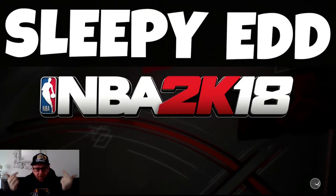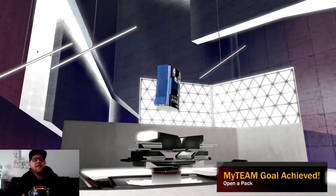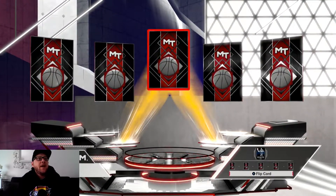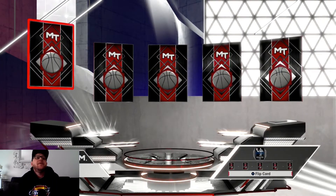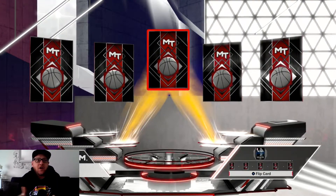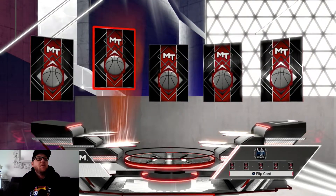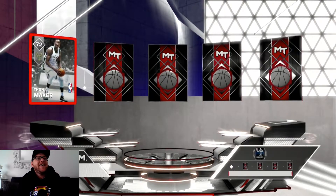Finally 2K18 is here! Let's have a little look at my team. Starter pack — cool animations, I've seen a little bit on YouTube. That's a gold ice, the lights underneath it are the color. Can you flip all? No, you can't flip all. Alright, Thon Maker — the Aussie — nice.